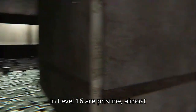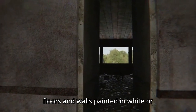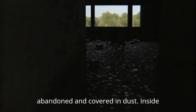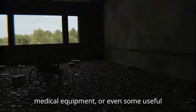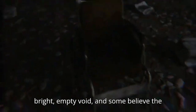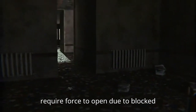The hallways in Level 16 are pristine, almost unnaturally clean, with smooth concrete floors and walls painted in white or blue. The doors in these hallways lead to various hospital rooms, many of which are abandoned and covered in dust. Inside these rooms, you might find old beds, medical equipment, or even some useful supplies. Oddly, the windows show a bright, empty void, and some believe the windows themselves are alive. You'll also come across locked doors, which may require force to open due to blocked paths.